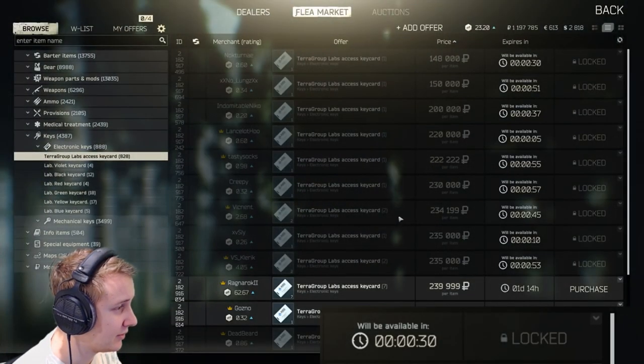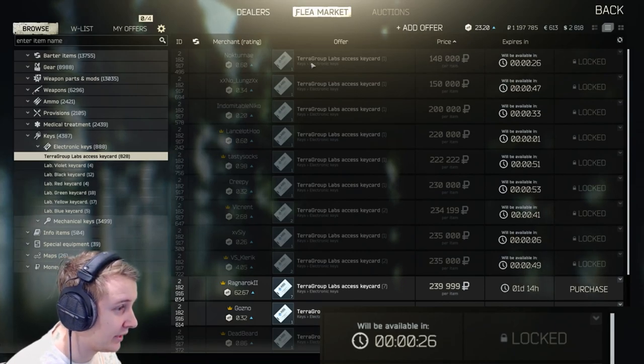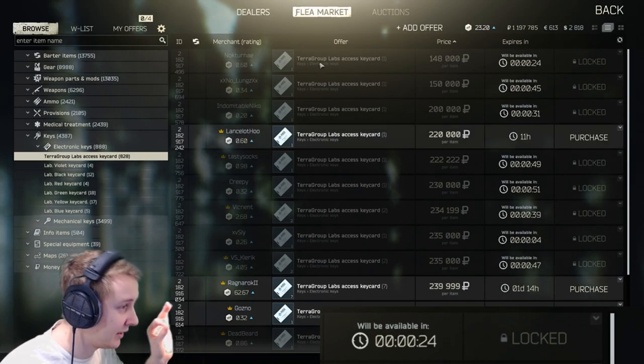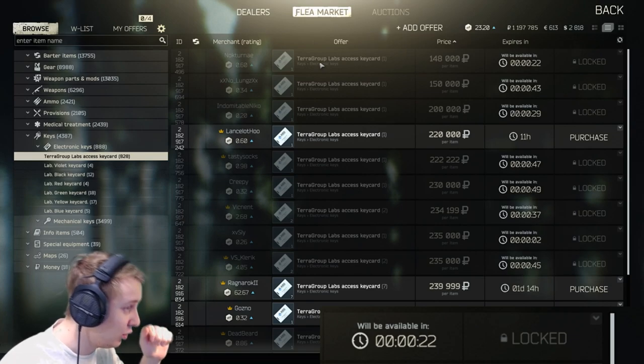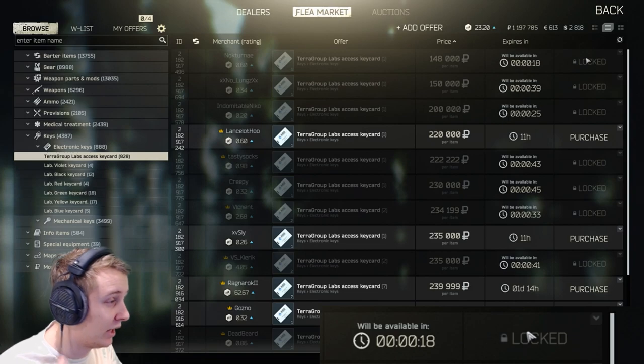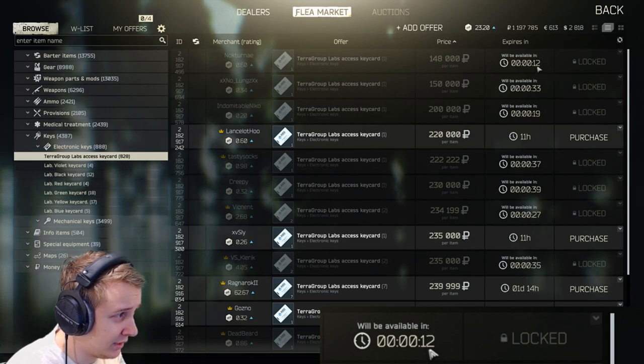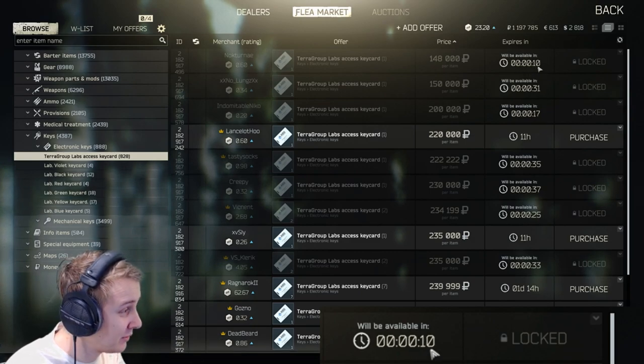You always go on the flea market and see those nice offers — for example, 148,000 for Laphski cars. It can be any item. But the whole point is you're never able to buy them, since someone out-times you. People use bots, people use macros. And I found a glitch which allows you to skip 1 or 2 seconds of the timer.